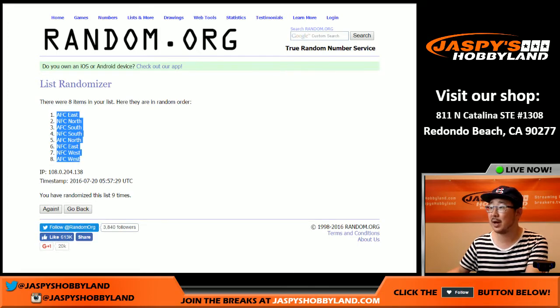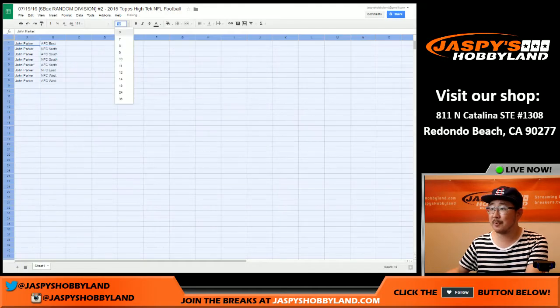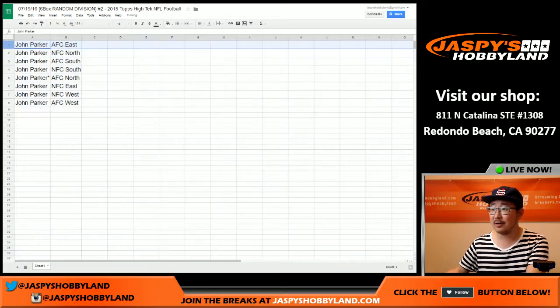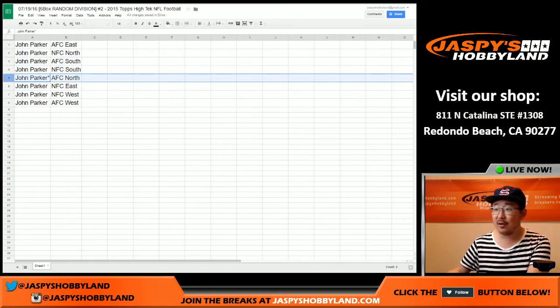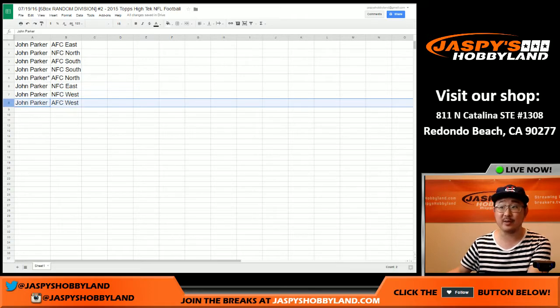AFC East and AFC West — top and bottom. Here's what everyone has. Good luck to everybody. John Parker with the AFC East. John with the NFC North and the AFC South. John gets the NFC South. John also gets the AFC North with the last spot mojo. John gets the NFC East, the NFC West, and last but not least, John with the AFC West.